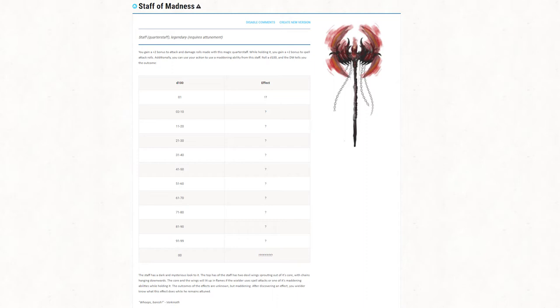Additionally, you can use your action to use a meddling ability from this staff. Roll a d100 and the DM tells you the outcome. The staff has a dark and mysterious look to it. The top half of the staff has 2 devil wings sprouting off of its core with chains hanging downwards. The core and the wings will light up in flames if the wielder uses spell attacks or one of its meddling abilities while holding it. The outcomes of the effects are unknown, but meddling.